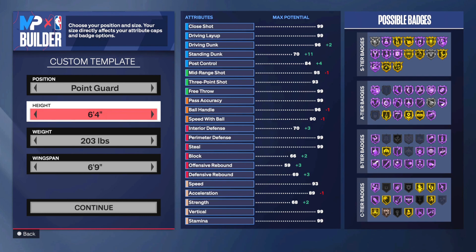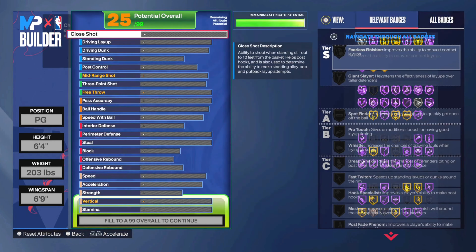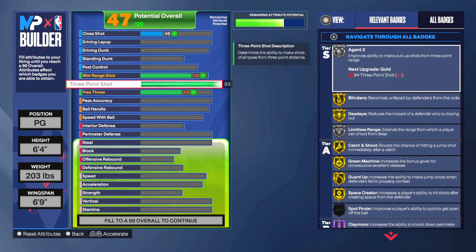In my personal opinion, I think six-four is the best height. There are a lot of six-two and six-threes out there, but the reason you go six-four — even though you do get less attributes — is because you're able to get contested a lot less when you're shooting. And that goes right into my first attribute: three-point shot.